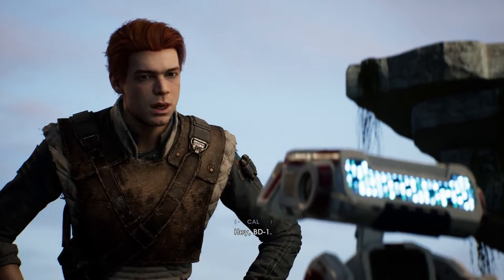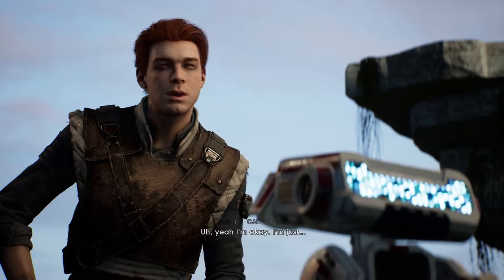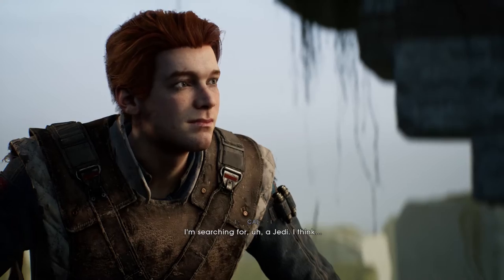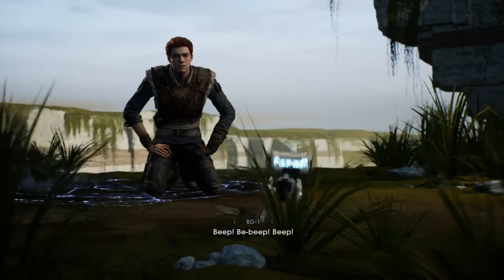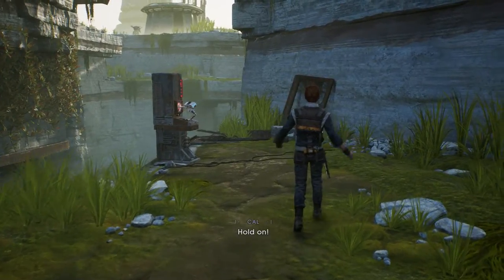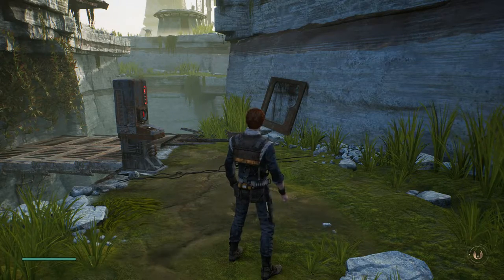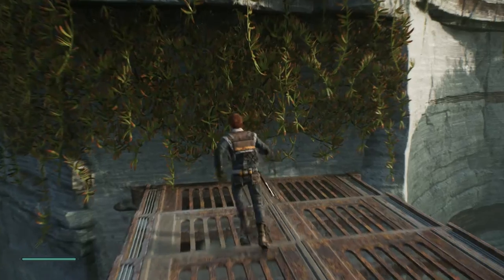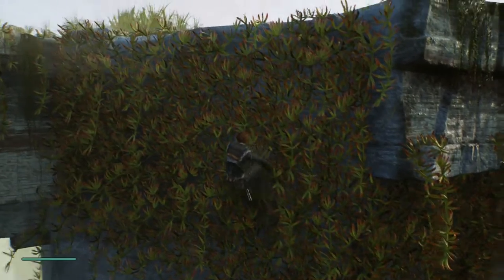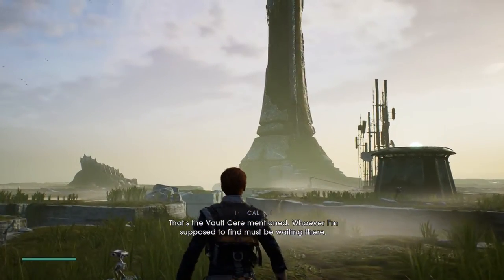Hey BD-1, I'm Cal. Yeah, I'm okay — I'm just looking for someone. Not you. I'm searching for a Jedi I think. Hold on — you know the Jedi? What do you know? Wait, hold on, did you just slice that? Thanks. So there's our first encounter with BD-1. That's the vault Cere mentioned — whoever I'm supposed to find must be waiting there.